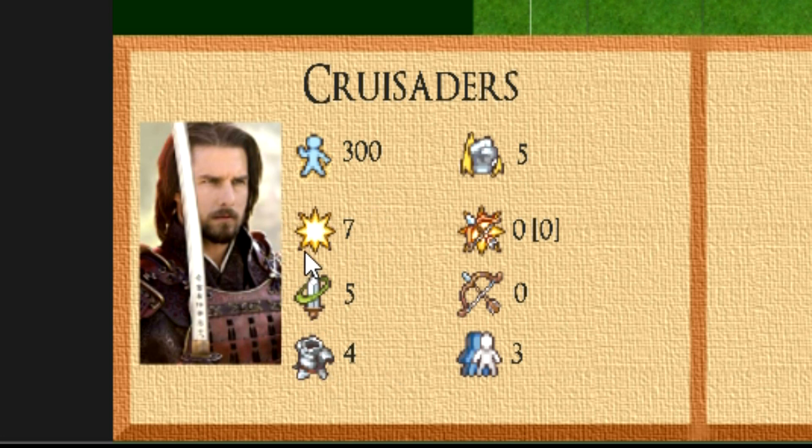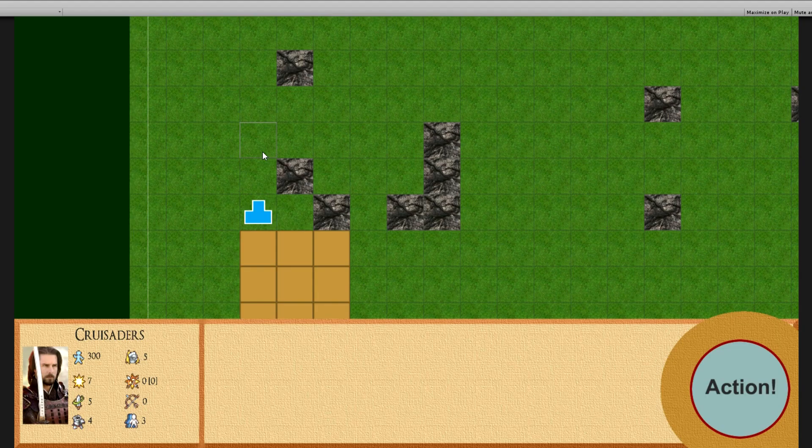We've got troop number, morale, attack, skill, and armor — just those three as the melee combat stats, which will be a little less complicated than Total War. Over here we've got missile attack, and that thing in square brackets is going to be ammunition — this unit doesn't have any. That's range, which is also zero because this unit is a melee unit with a sword. And this thing is speed, which is going to affect what happens when two units try to walk into the same space — the faster one will succeed.